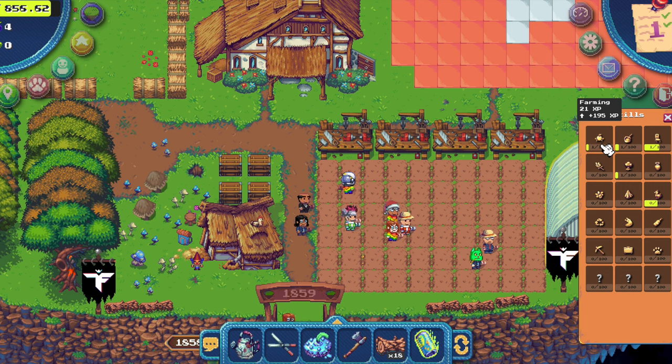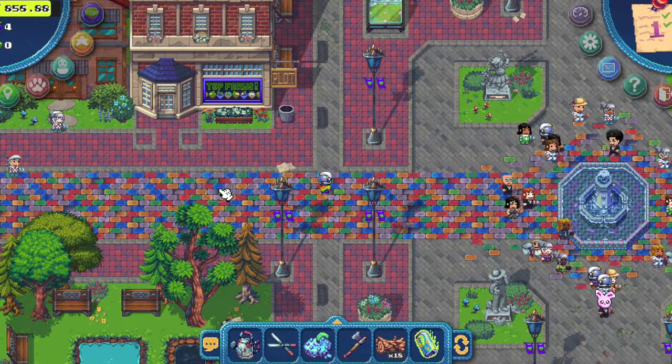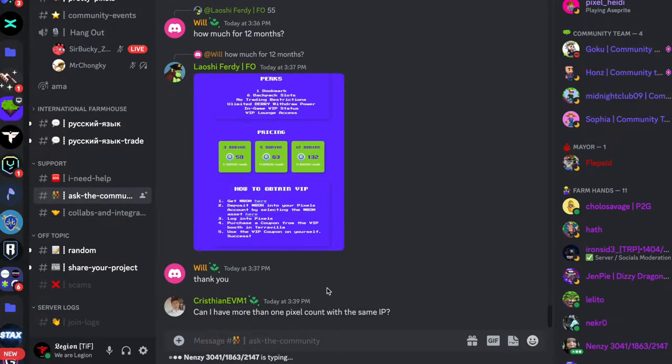Once you're level five you will unlock grainbow — farm grainbows. Don't farm gramkin, they will die. Farm watermint on waterlands once you unlock watermint at level 11 farming. Waterlands have bluegrass instead of greengrass.